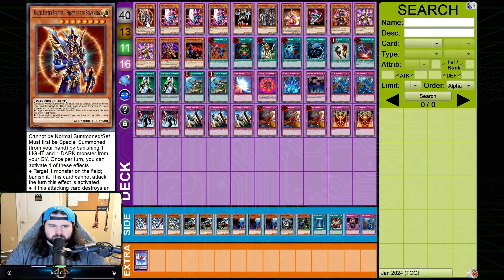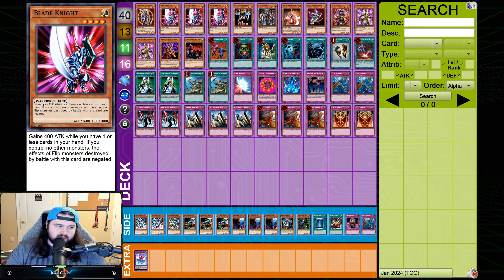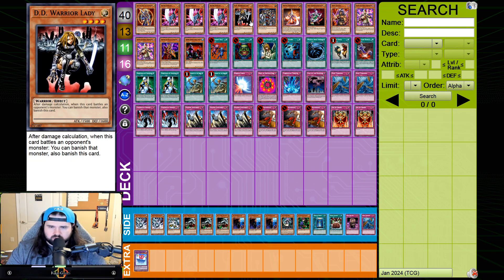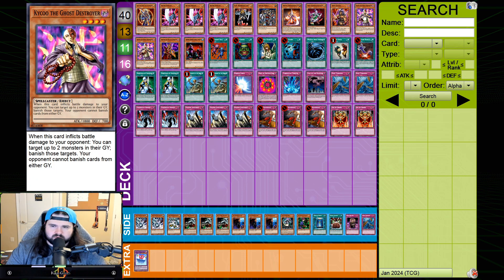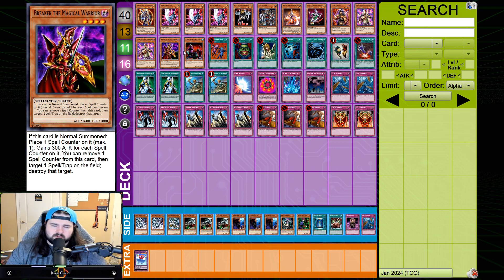We're playing one BLS and three Blade Knight. It's a card I've considered cutting to two recently, but it being a Light and me not liking Zombyra in the main — especially with the amount of Warriors dwindling — I opted to keep Blade Knight at three. All the toolbox cards: DD Warrior Lady, Exiled, Forest, Level 2 Sasuke, Don Zaloog, two Kycoo, one Breaker, and one Tribe — everything pretty standard.